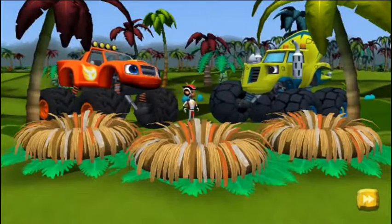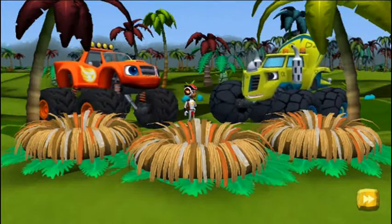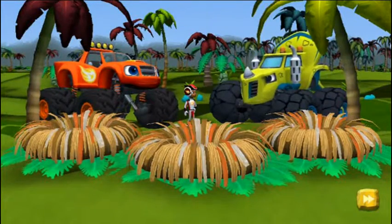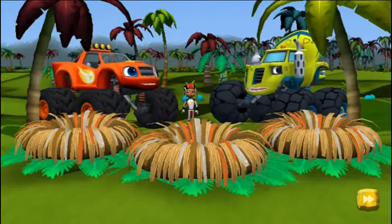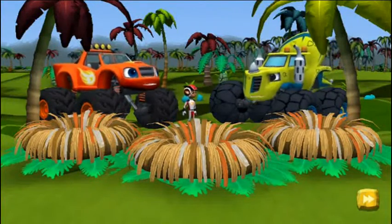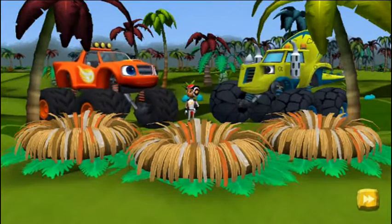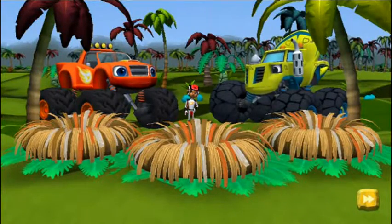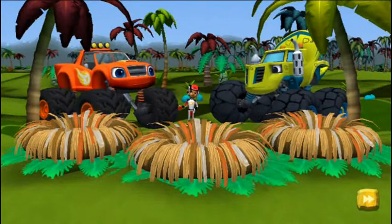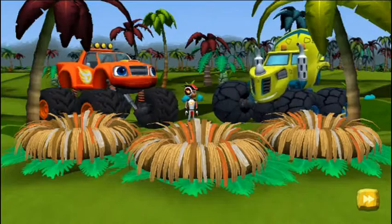Hi, Zeke. Hey, what's wrong, big guy? Hi, AJ. Hi, Blaze. Zeke have big dino problem. Baby dino eggs are missing from the nest — they must have rolled away. Zeke need to rescue those dino eggs quick. Sounds like you could use some help. Will you help us find all the dino eggs? And don't forget to keep an eye out for cool hidden prehistoric gems. We should grab them for Zeke's collection. Zeke love pretty sparkly gems.